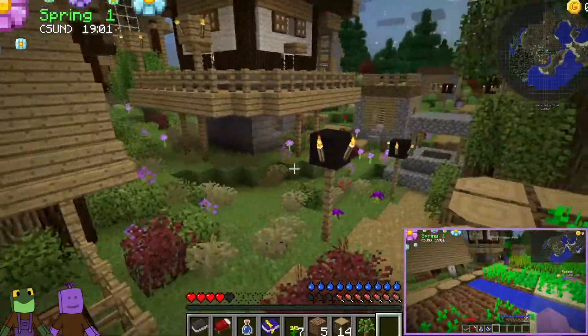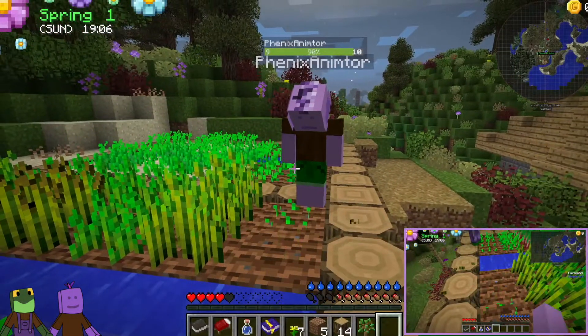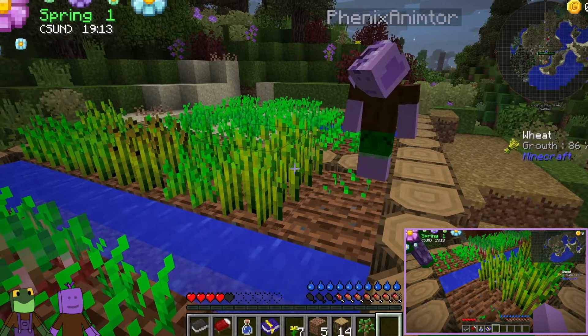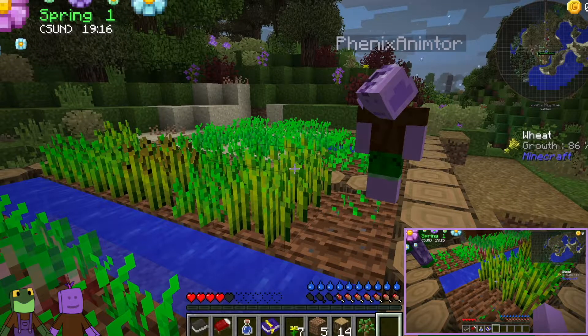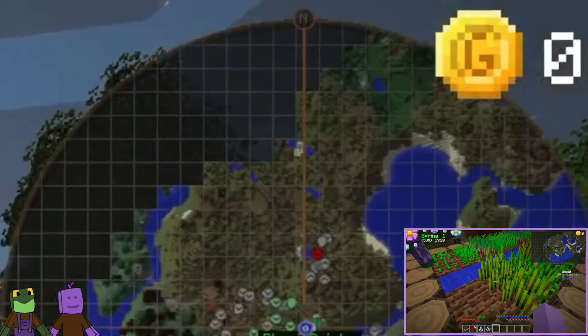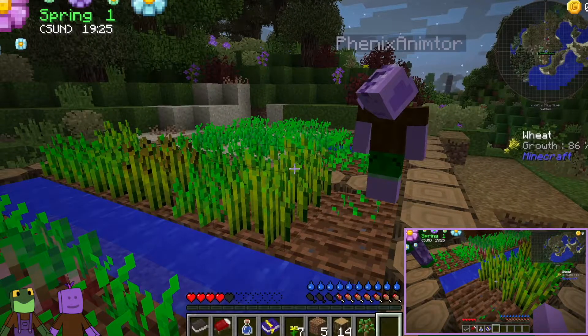From what I understand, there is a later-on way of learning these seeds that you'll get. But the point of this game — if you look in the upper right-hand corner there's a 'G gold' that says zero — the point is to buy all your stuff. You gain gold by selling your stuff.